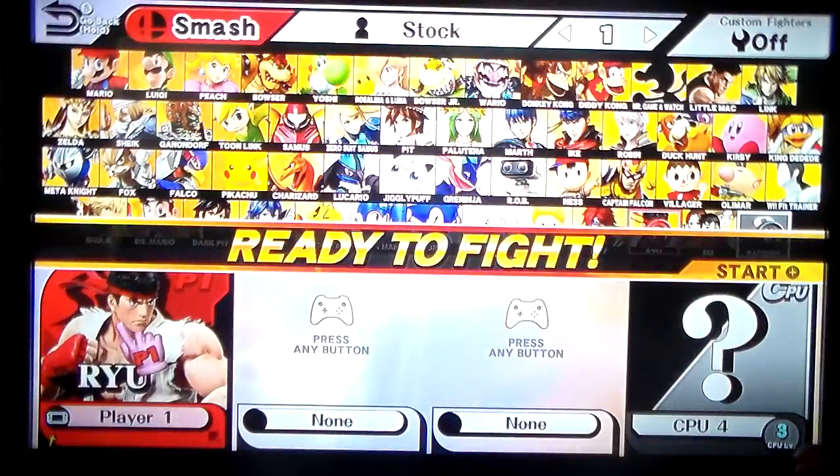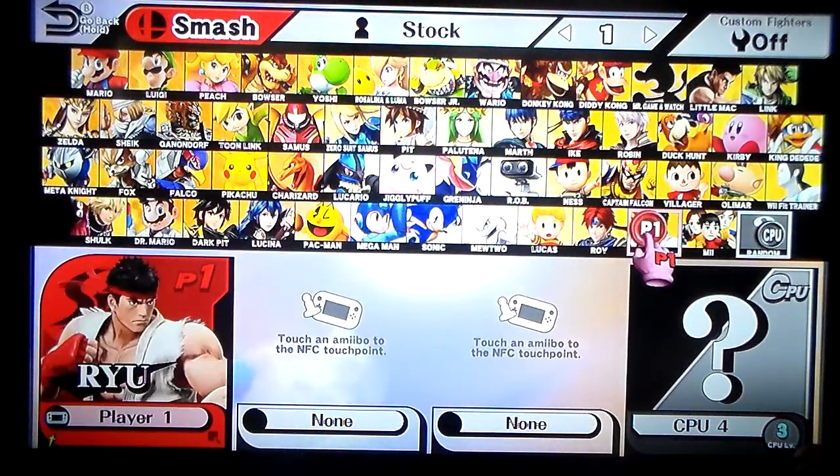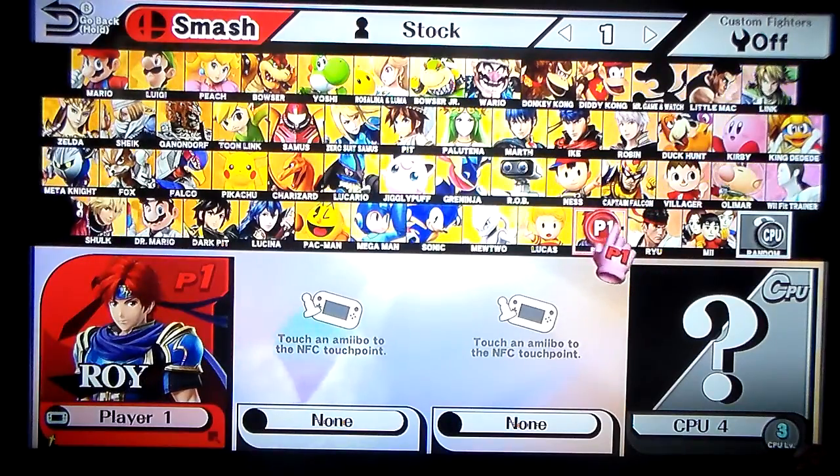So if I were to rank these three characters from least usable to most usable: least usable would definitely be Lucas, then Ryu, and most usable — Roy.